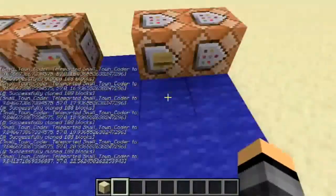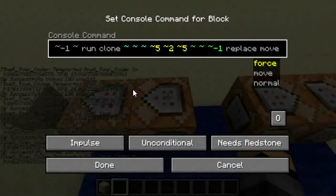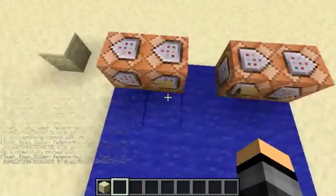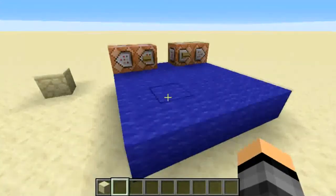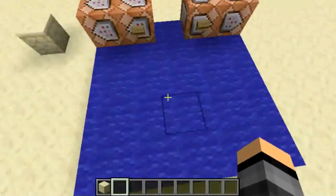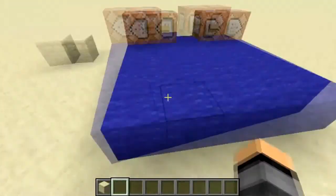Basically, in these command blocks, I'll put the commands in the description. Note that unless your boat or whatever it is looks exactly the same size and you did everything the exact same — except this can be any block, you can build whatever you want here — but you can't build this size, this won't stay.